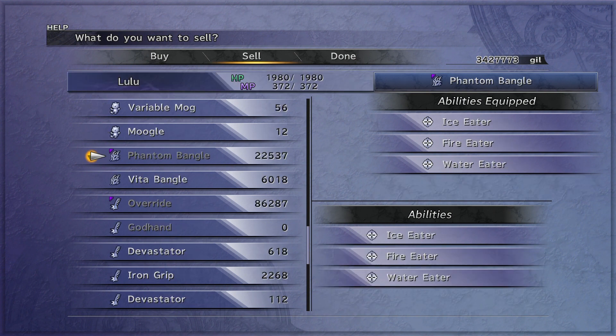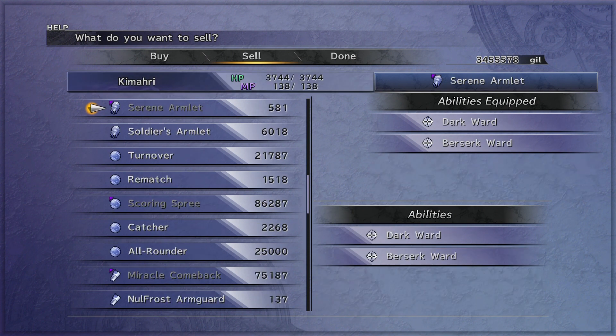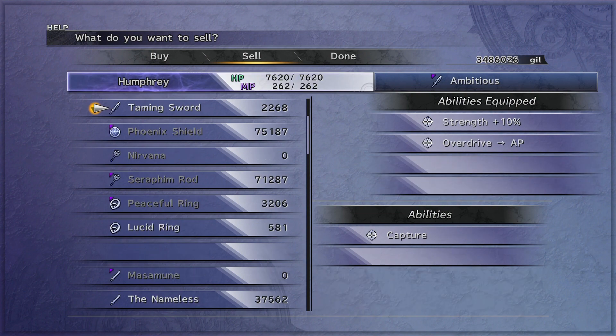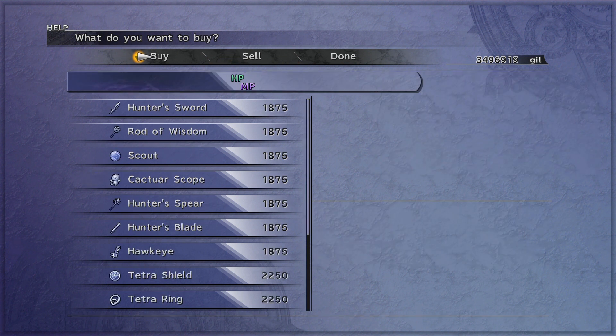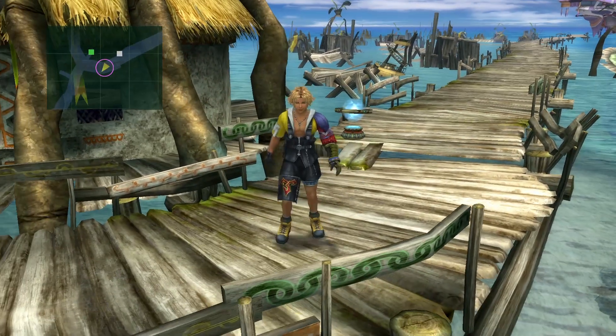Alternatively, you can farm One Eye, which drops miscellaneous stuff and pretty good armor - that'll sell for 6 to 12k or something. But he also drops triple AP weapons which sell for quite a lot - 67k on that triple weapon there. There's also an all-rounder, soldier's armlet, and horn of the Ronso. It costs 6,000 to fight him, so everything you get should sustain that. Getting even one triple AP weapon every so many fights will sustain your gil, and you can use that for bribing to customize weapons and armor.